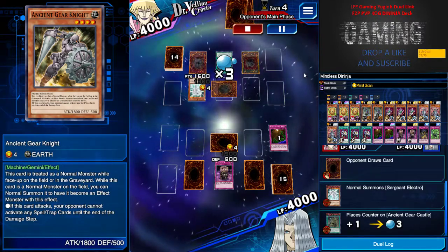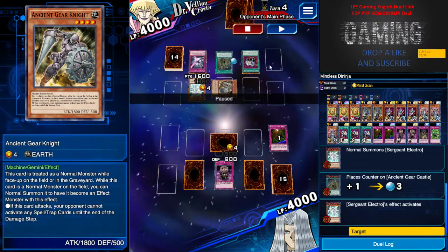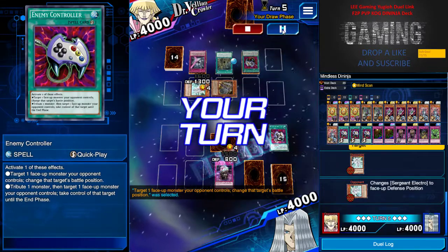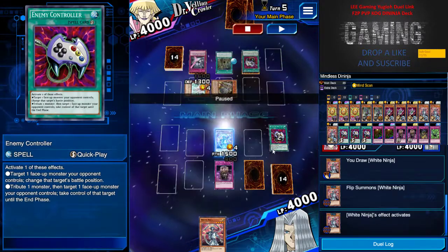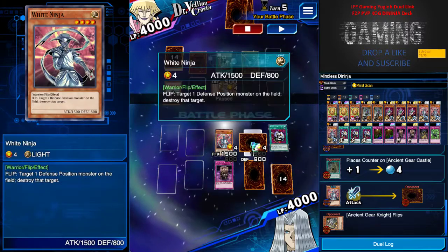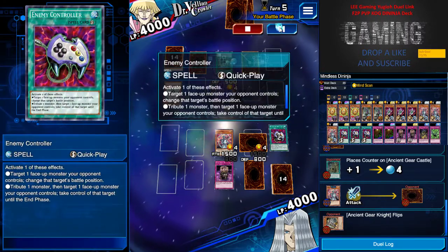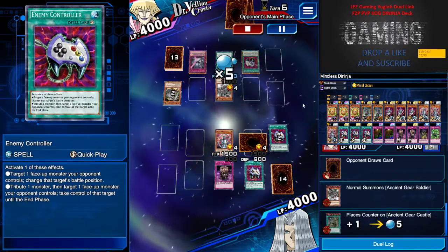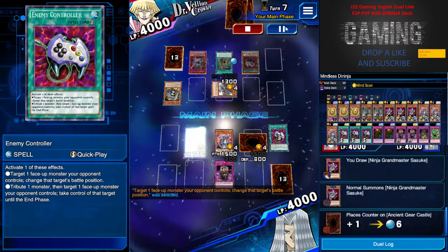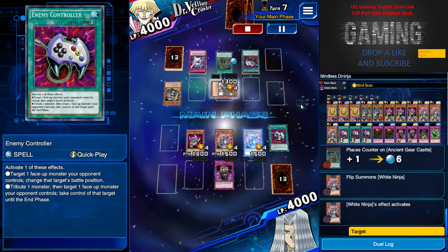Next turn he summons a Sergeant Electro. Don't panic when he summons — don't pin anything unless he activates his effect. Then you use the one that his pin is on and change it to defense, simple as that. Next I got another White Ninja, but I just flip up first to destroy Sergeant Electro because he's gonna be a pain. I don't normally summon this guy to attack for more damage because I have another Econ — it's just for back row protection purposes. Play it slow, because this is all about countering. That's what Ninja does — they evade attacks and sneak through at the back.